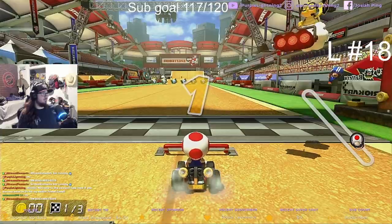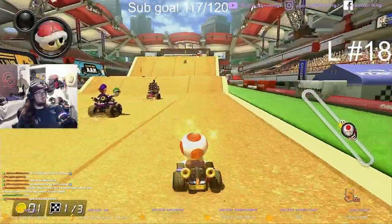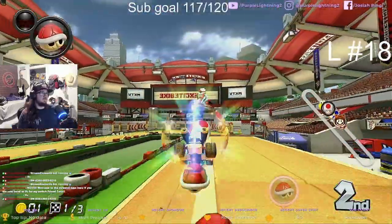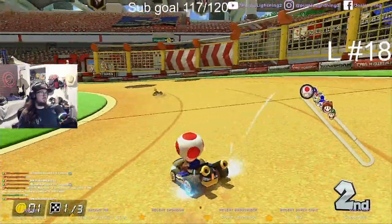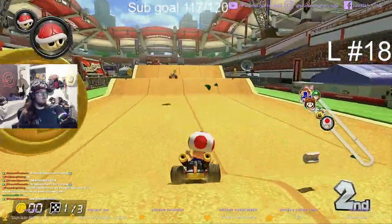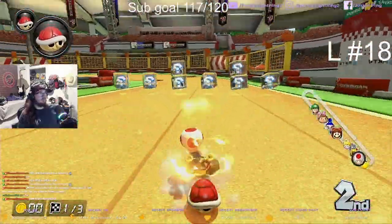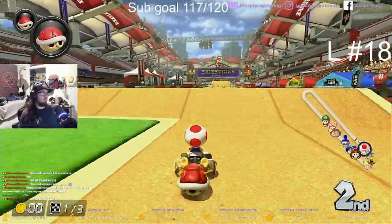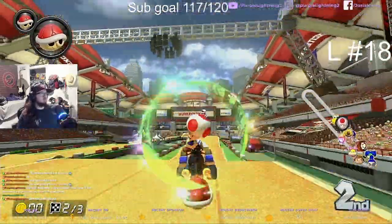Time for race number two on the Egg Cup, which is Excite Bike Arena. This one is not really any different on mirror mode versus normal mode — instead of two left turns, you have two right turns. It's not very different. I like this track, it's fun. We're just going to hop over that. We're in second place right now, bouncing back between second and third. Just going to get us a boost and then start going. Not getting any boost with this cart when drifting side to side, which is a little sad.